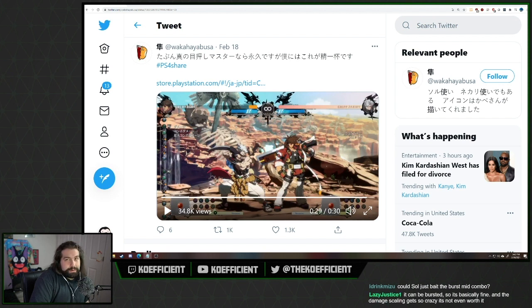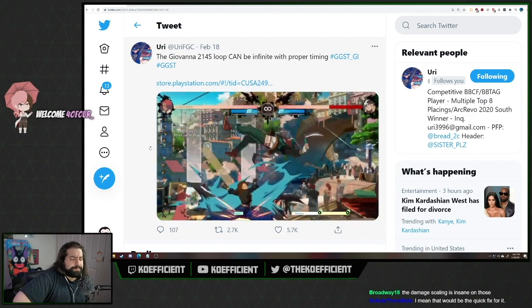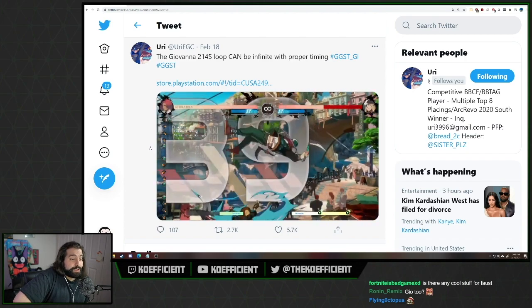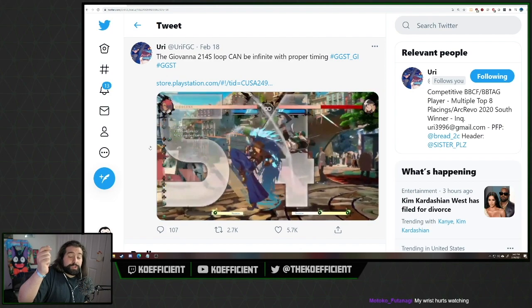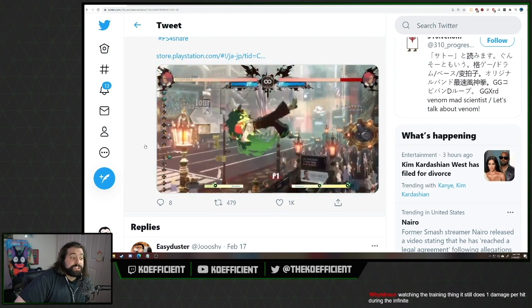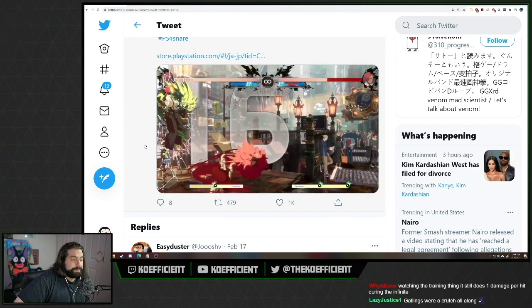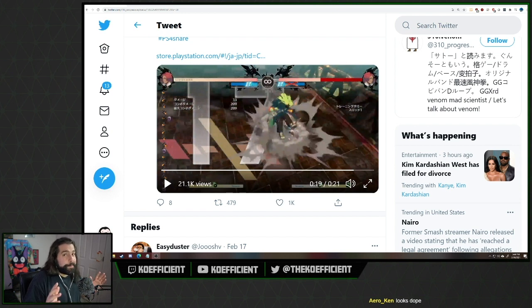Sol isn't the only one with an infinite. I uploaded a video showcasing a Giovanna infinite — found by Uri, a BlazBlue player — which was the first one discovered that I know of. It's just good timing: Uri essentially eyeballs when the opponent falls and delays 5S into 214S. You can do some pretty dope combos with it — counter hit, wall break — a super cool combo using a little bit of that infinite-type concept.